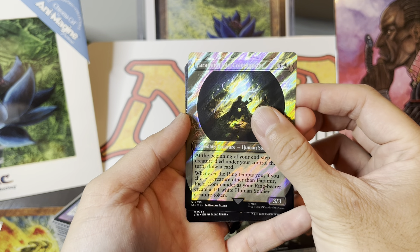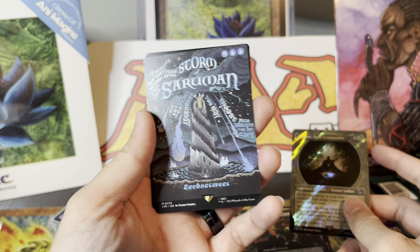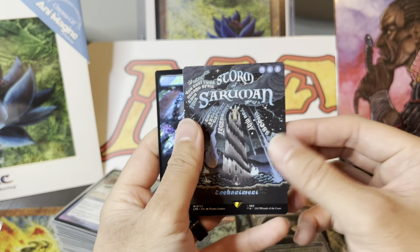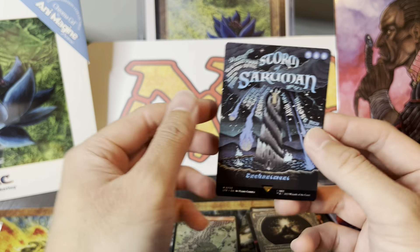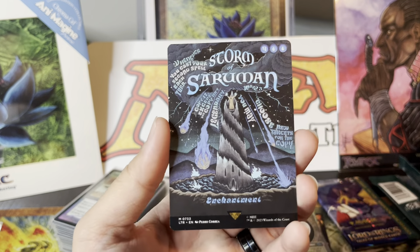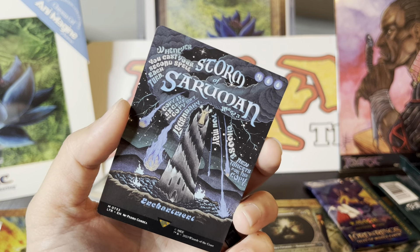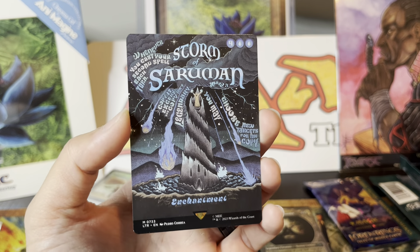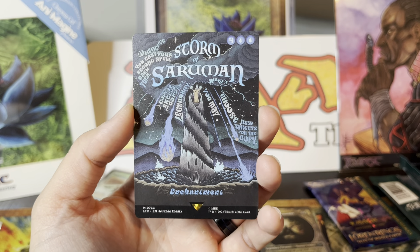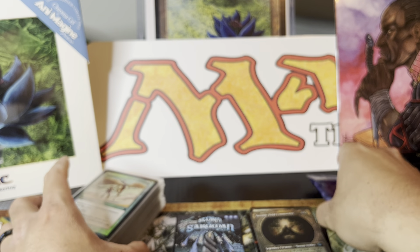We got something — just an uncommon. Okay, are we gonna get another mythic? Oh, poster card! Here's my first poster card. I like those surge foils. It's my first poster card — really nothing crazy, but how do you even read this? I know it's supposed to be like those secret lair bulletin poster cards. Kind of cool, though.